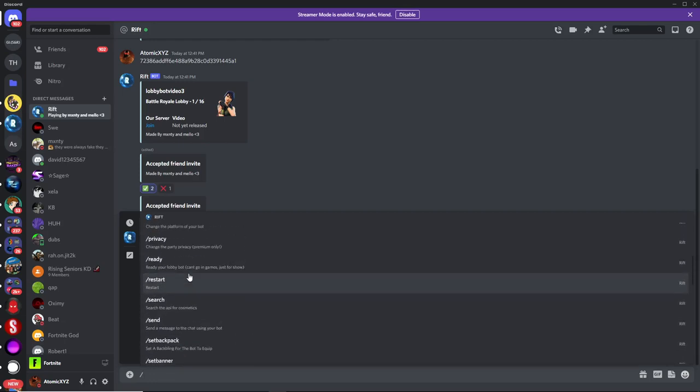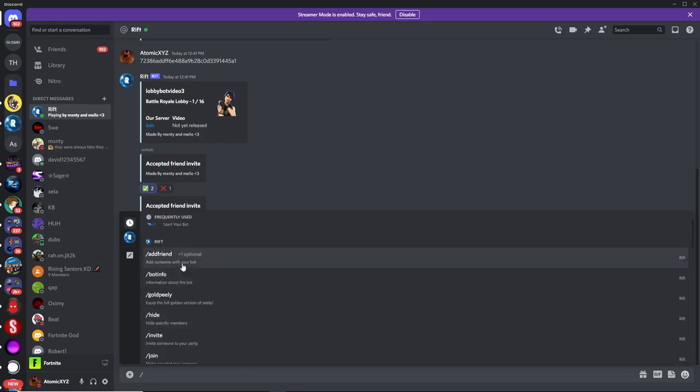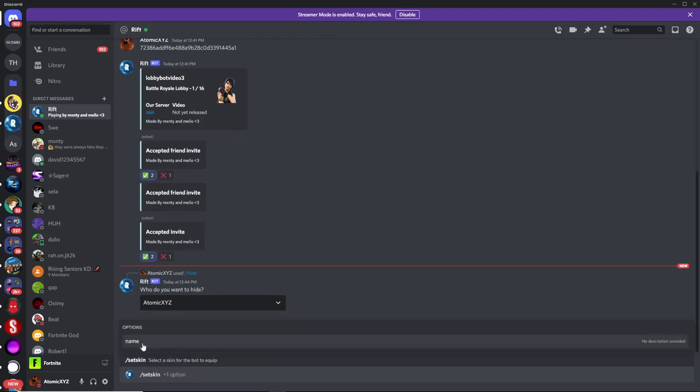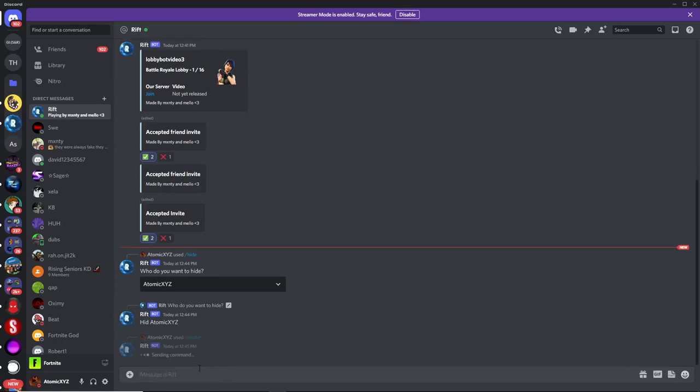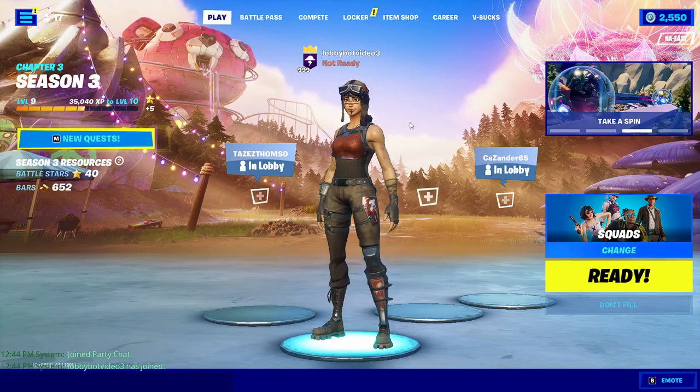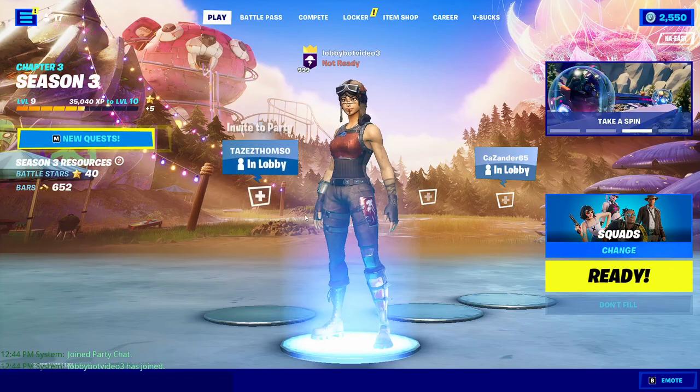There are a lot of different commands. The first one we're probably going to use is the skin command. Just type /set skin and it'll give you a name option — click on name and type in whatever skin you want. So if we want to change it to the Renegade Raider, just type in Renegade Raider, and that'll change it to the Renegade Raider in your lobby.